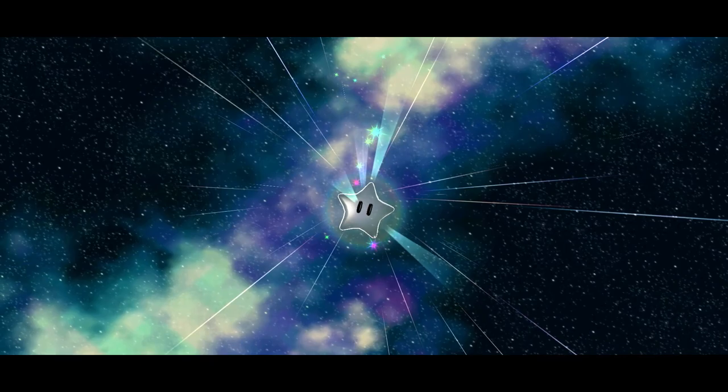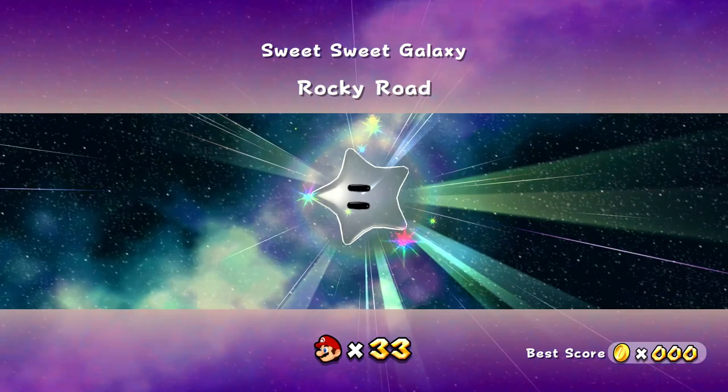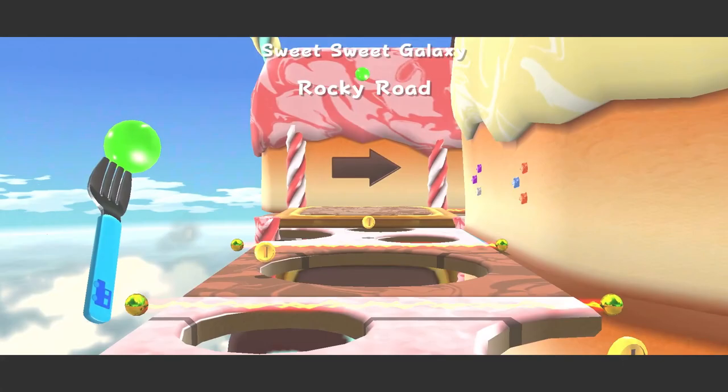So this is like a whole bonus galaxy we can look around in. There's just one star here — Sweet Sweet Galaxy, the Rocky Road. That's cool. Rocky Road is sort of like a type of ice cream, actually one of my favorite kinds, because it's like chocolate but it has marshmallows and stuff in it. It's really nice.